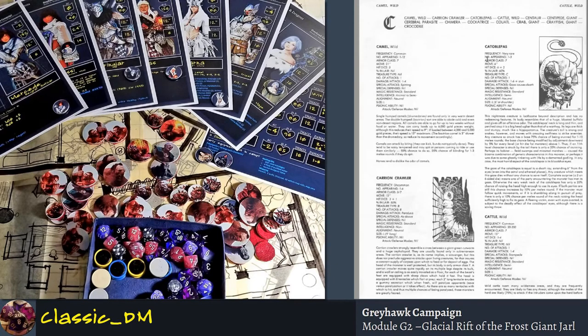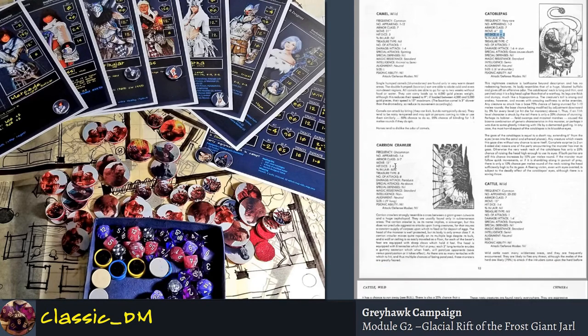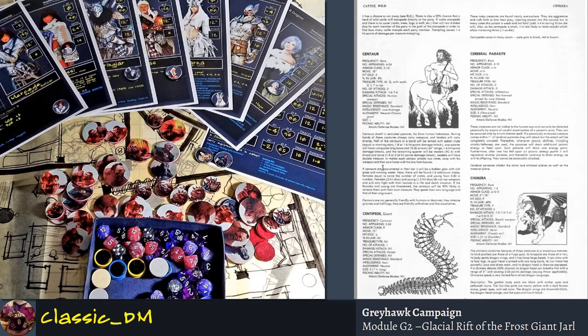The enemies give you hit dice — which is like saying the level of the enemy. Just look at the Carrion Crawler: three plus one hit dice. In other editions you might find a Carrion Crawler is like an eight hit-dice monster, so it's balanced differently. This came first, so be sure to pay attention to that. Don't assume a dragon has 25 hit dice because you played it in another version of the game.